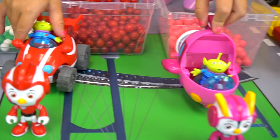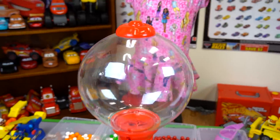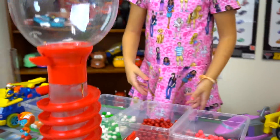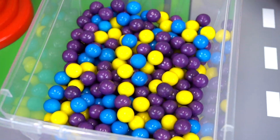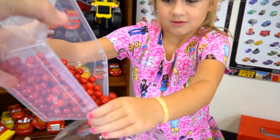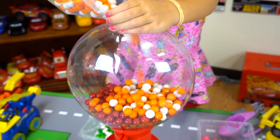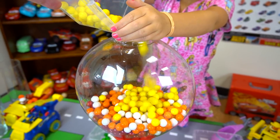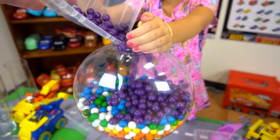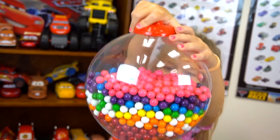Oh no, we've got trouble — the aliens are in the vehicles and they're gonna drive away and take the Top Wing crew's vehicles! No aliens, come back! And what do I have right here? It's a gumball machine with no gumballs in it. I guess we better put these gumballs back in along with the leftover colors — purple, yellow, and blue. We'll put them all in together. Look at that, it's kind of like a rainbow gumball machine!